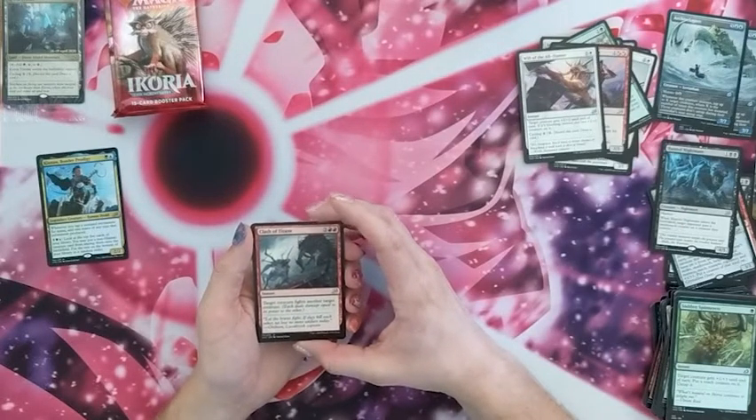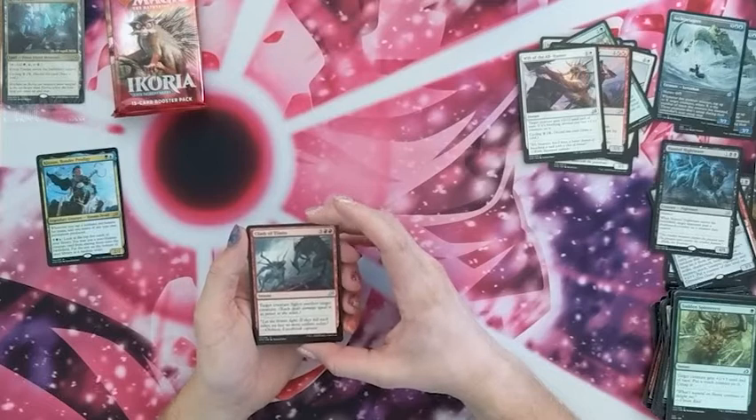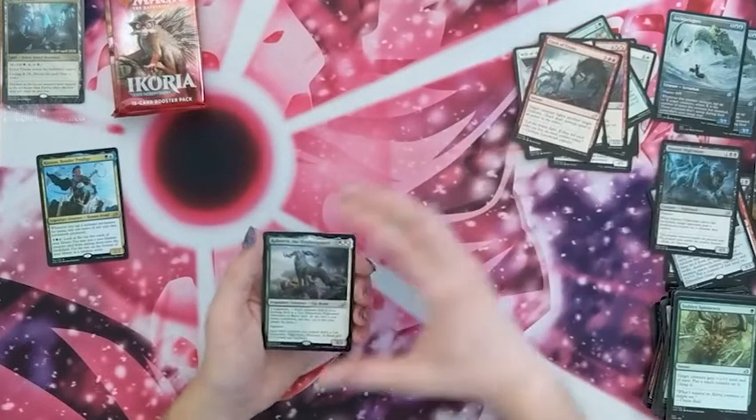Clash of the Titans — target creature fights another target creature. Interesting — you could do it to your own creature, that might be able to be built around. And another companion.